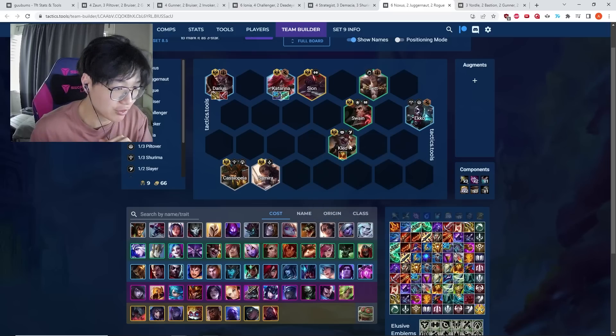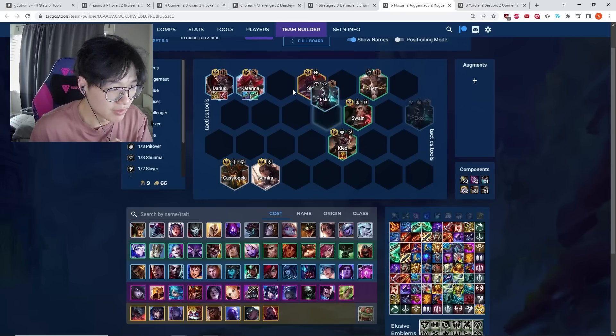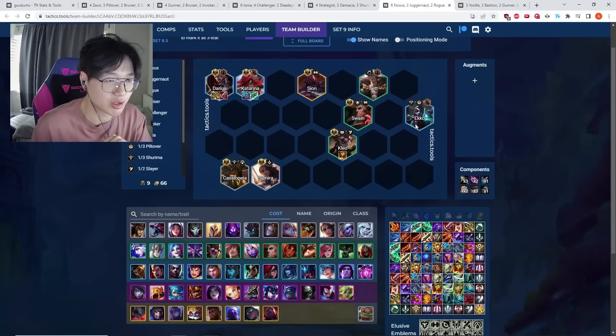You can go for a three-star Sett, Swain, and Kled in this comp, but if you're doing that, make sure you have enough economy left to hit Darius and Kat at three stars — you really won't be winning without those units upgraded. At level eight, you want to fit in Rogue, generally with Echo as the best option.